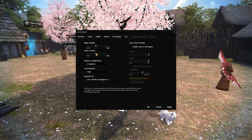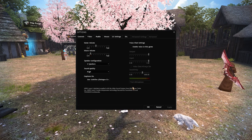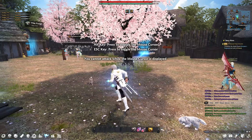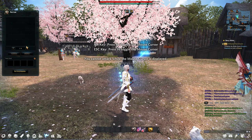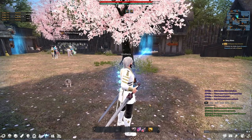Some of these people look really cool though. Costumes are pretty nice. Oh, that guy has a pet! I want a pet! I think there's actually a window for pets — if you press P, you can see your pet list, which I sadly don't have any.